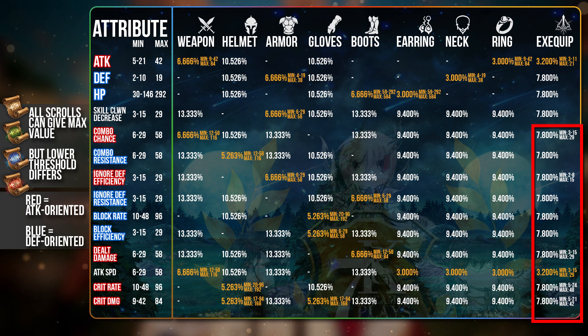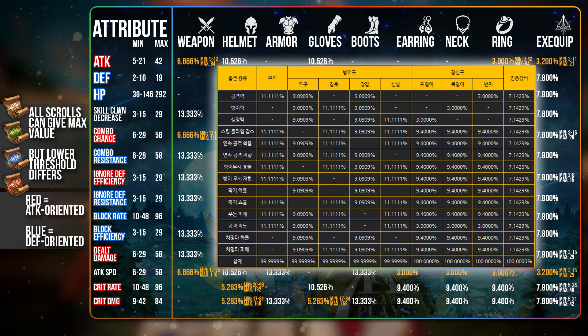So just take note of that fun fact. The varying percentages of obtaining certain substats is actually not the same as in Korea. In Korea, all substats are even throughout except for the Ear Ring, Necklace and Ring, but the rest are pretty much all even. So Global kind of got a shaft here unfortunately, because it's harder to get the Attack stat and the Attack Speed substat on various equipment. I'm not too sure if they're going to change it, but this is the information from the Global server.